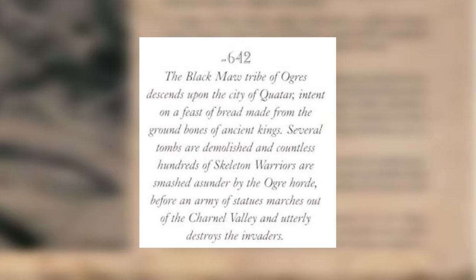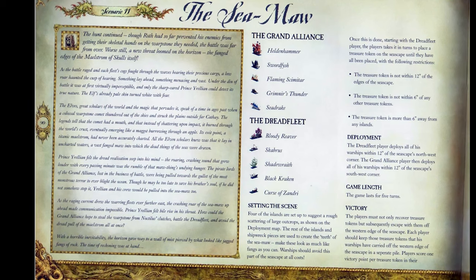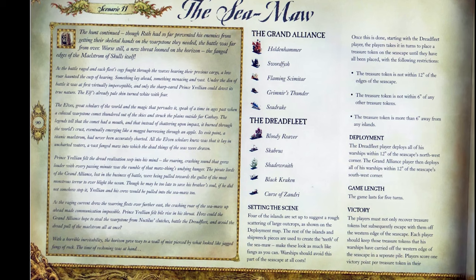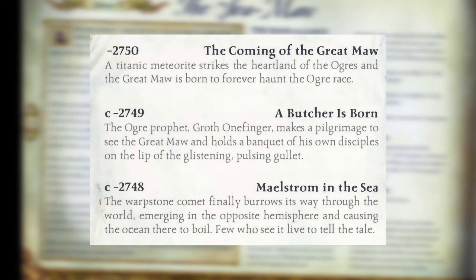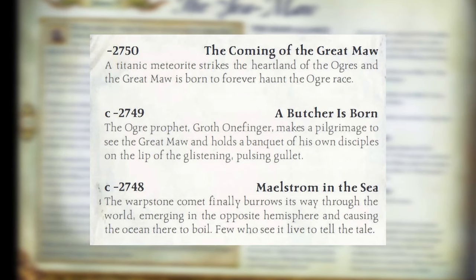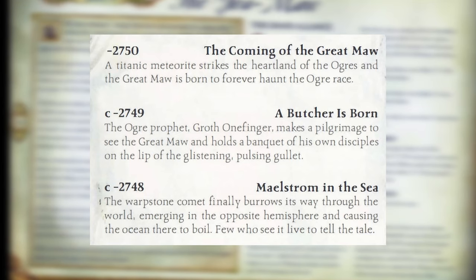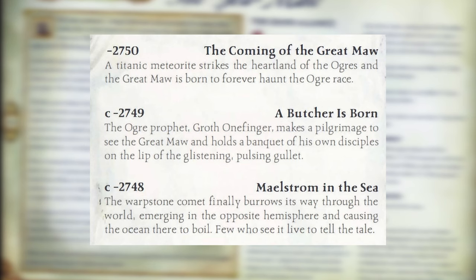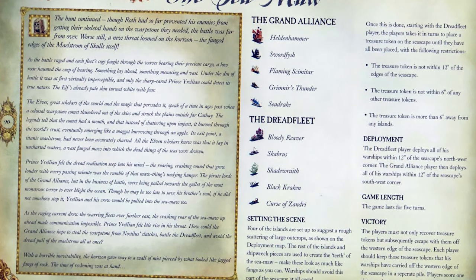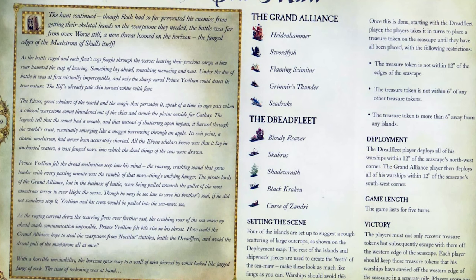This brought me back to some lore from the Dreadfleet supplement. The Maelstrom is essentially the exit wound on the Warhammer world of where the Great Maw meteorite strikes. From 'The Coming of the Great Maw in 2750': 'A titanic meteorite strikes the heartland of the Ogres and the Great Maw is born. Two years later, the Warpstone Comet finally burrows its way through the world, emerging in the opposite hemisphere and causing the ocean there to boil' — this is where the Maelstrom in the sea is born. They could even have some sort of religious pilgrimage to serve the Vampire Coast at the Maelstrom, which might turn them into the Abominable Hulks.